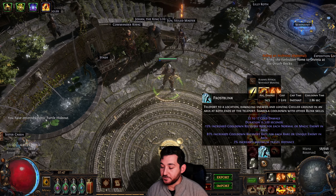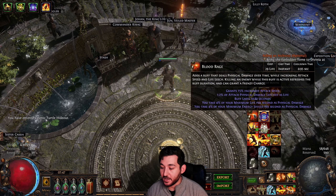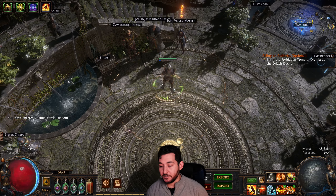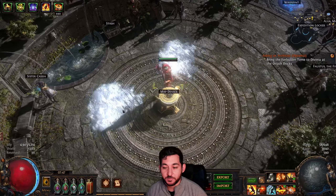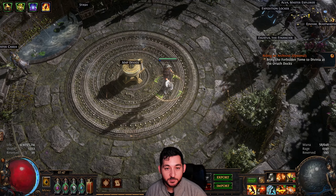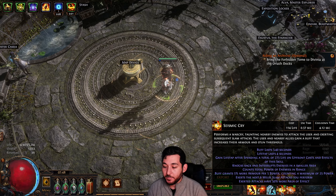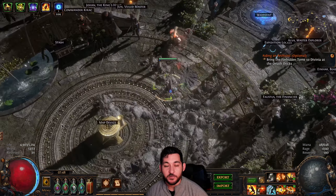I did fix my skill gem so I do have Frost Blink now, which is great. You manually cast Blood Rage at the start of a map, then we've got Leap Slams. So all we need to do is Frost Blink, Intimidating Cry if you want for dangerous Bestiary Rares, Essence Rares, Bosses, and Seismic Cry for some more damage. But generally you can just walk around and let your Exerts do all the work for you.